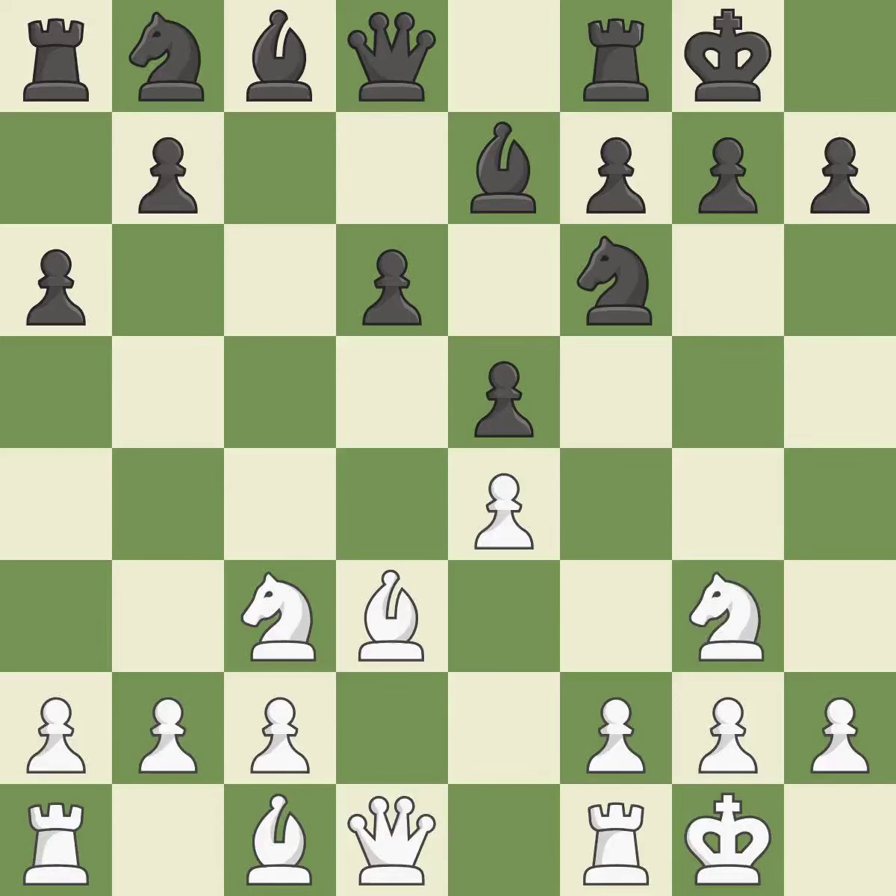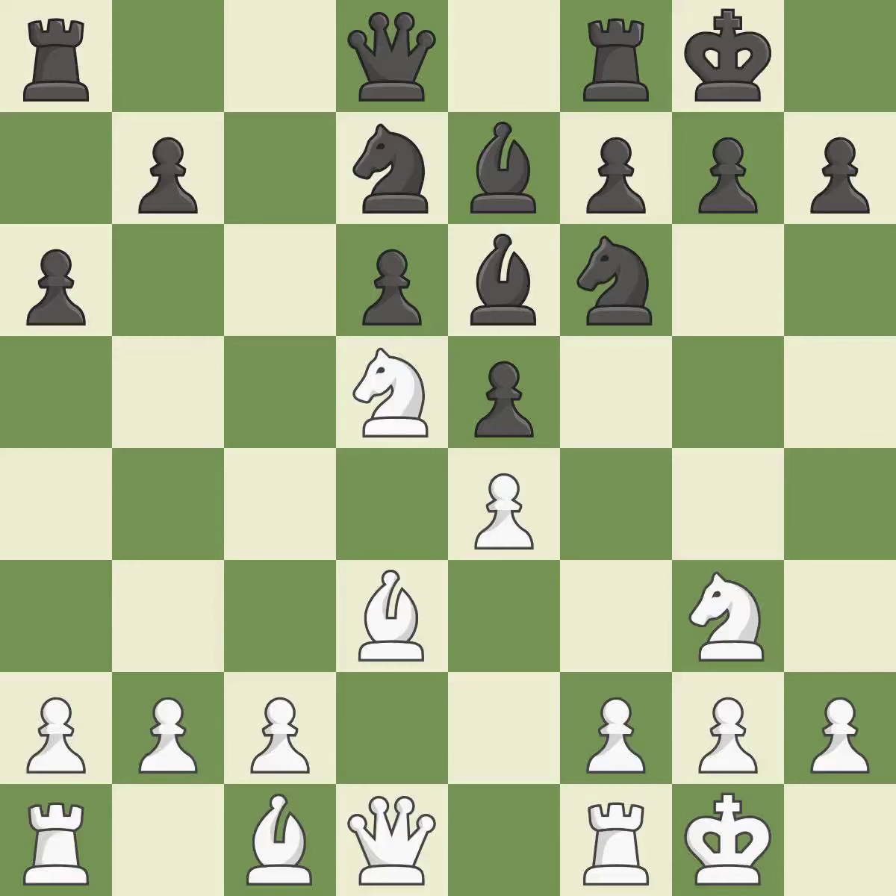A bishop develops off its starting square, getting it into the action — this is considered the best approach. The knight requires an outpost: a square currently in play where a pawn cannot push the knight off. There were worse maneuvers, but there were also much better ones available. The knight is now sufficiently protected. The game was almost evenly matched, but black is now worse.